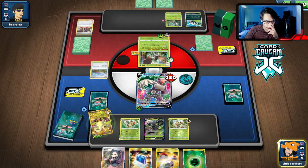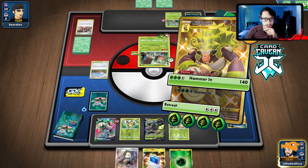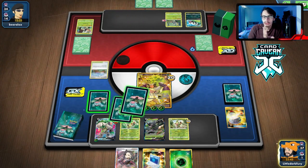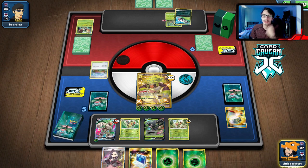They can't even attack me next turn most likely. I think we just retreat and knock him out with Rillaboom. Hold the hand — no Marnie. They have a two-card hand. We knock him out, and again if they try to damage us, we could just heal it with Zarude. We didn't get the other Rillaboom off the prizes though — not good.